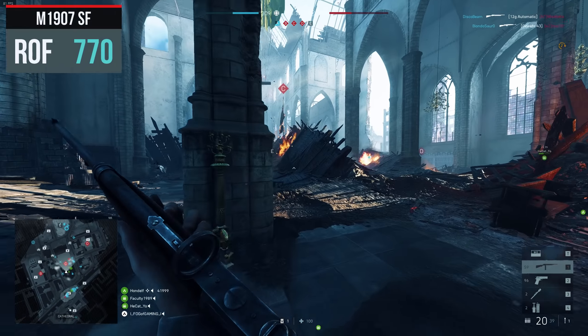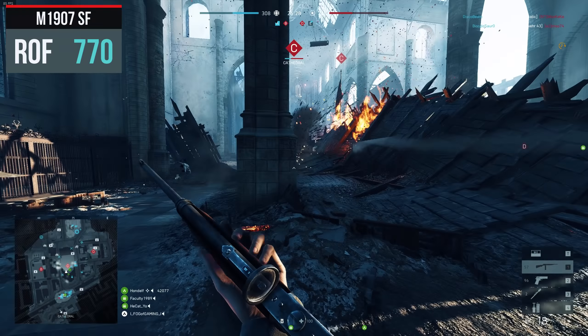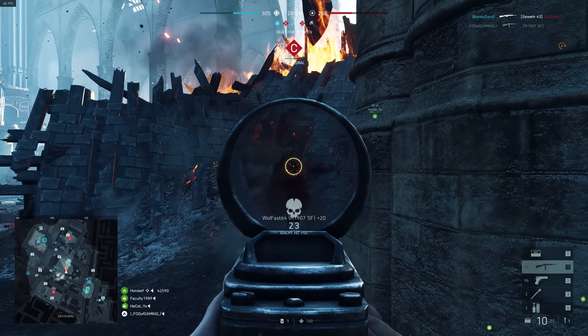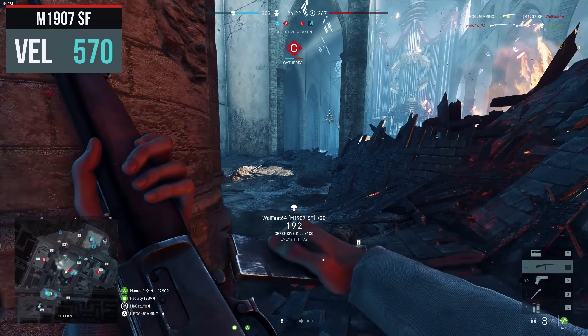It has a rate of fire of 770 rounds per minute, which is the highest value among the assault class weapons. The M1907 has a muzzle velocity of 570 meters per second.